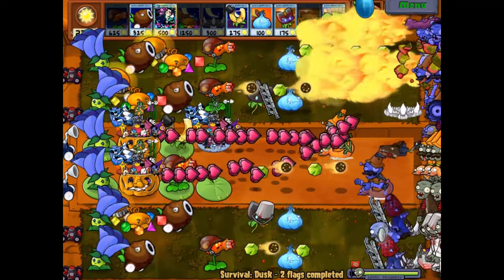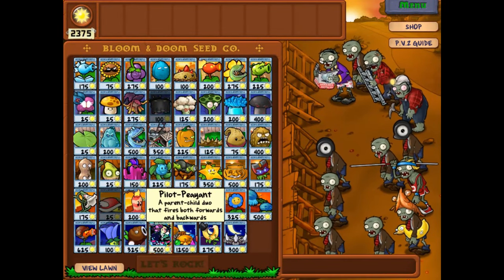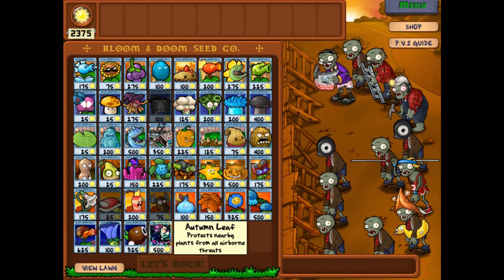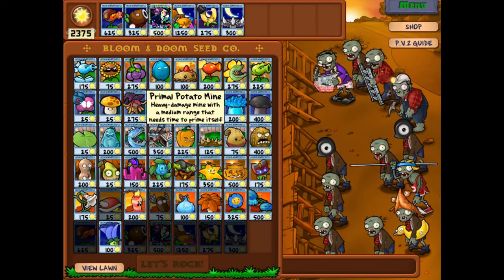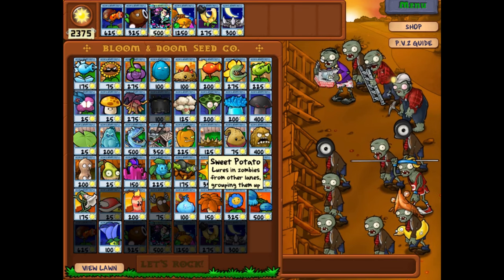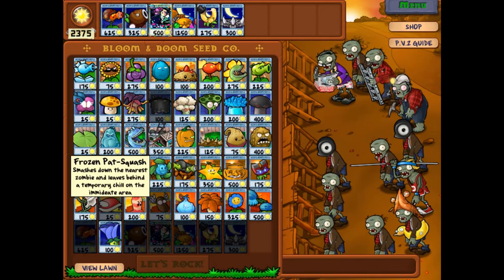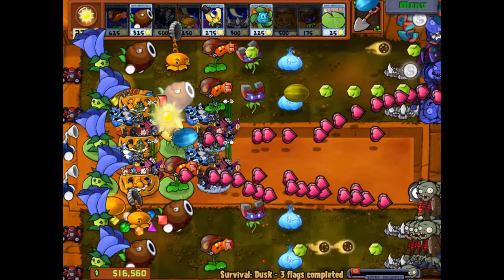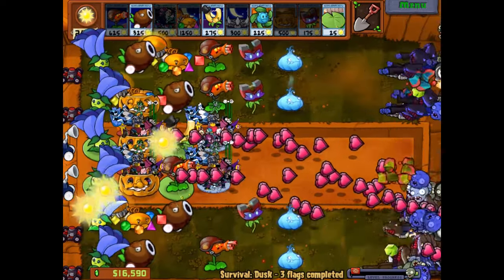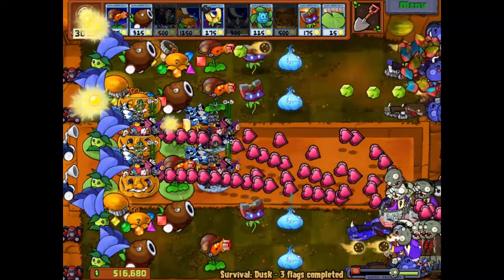Ladder Zombies are coming like they're gonna do anything — come on. Oh no, we have Diggers — whatever will we do? Watch Coconut Cannon be able to kill the Digger — that would be ridiculous. Since it does splash damage it would make sense. These normal zombies are not gonna cut it anymore. Look at that Melon just throwing random melons — this is the third flag by the way.